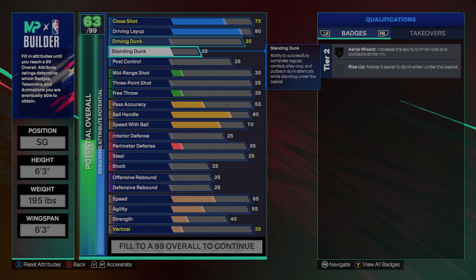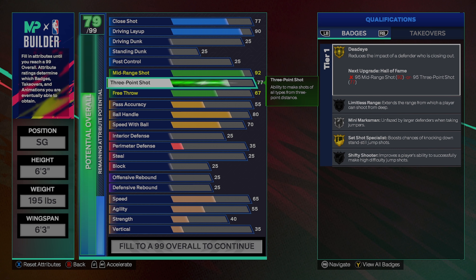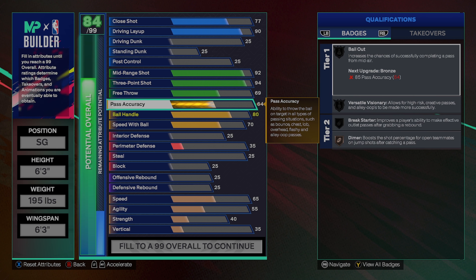His mid-range we are going to put at a 92. One of his best attributes is his shooting, so we've got to make him lethal in the shooting. For his 3-pointer, we're going to make it a 94 — he might deserve higher, but if you guys have cap breakers, you can put cap breakers on the 3-pointer to get it to 99 or whichever spot you really want.